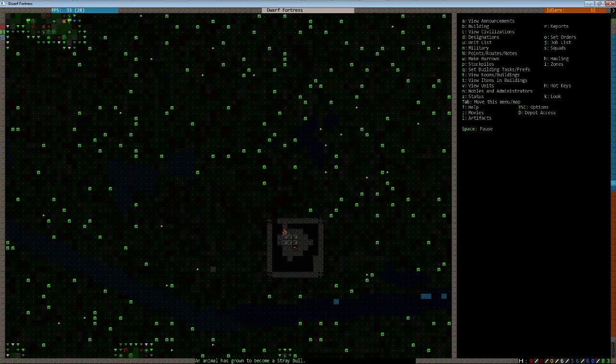One downside to building out the corners like this first is it is possible for the dwarves to get stuck. Say they build this fortification first — I do not believe they can cross this diagonal. However, because this floor is actually already designated, someone at some point should get around to getting it built before any serious issues come up. And actually they are able to cross the diagonal, so it's not really an issue at all.